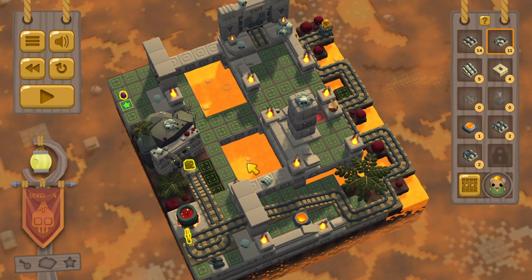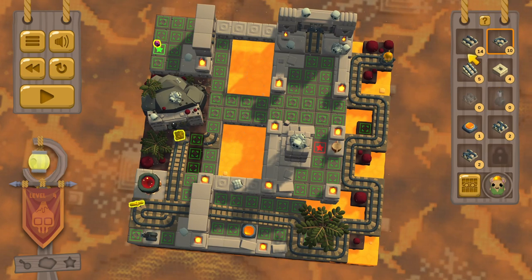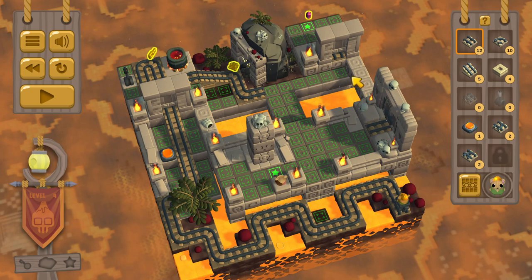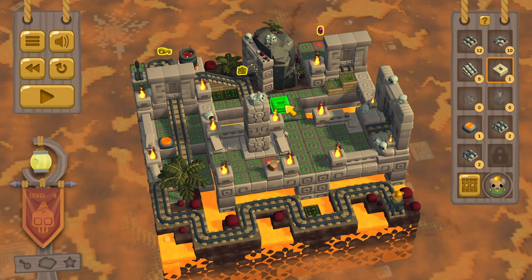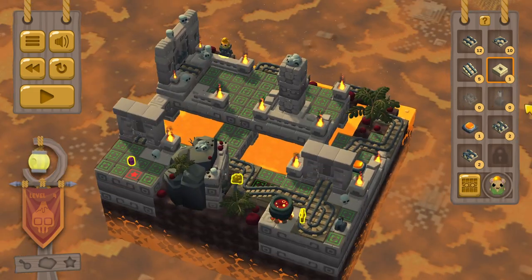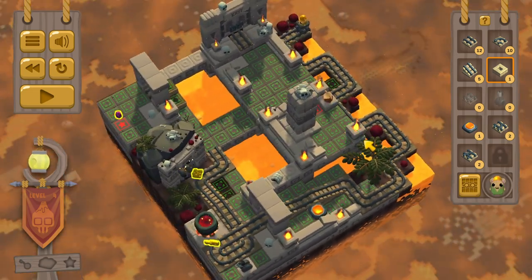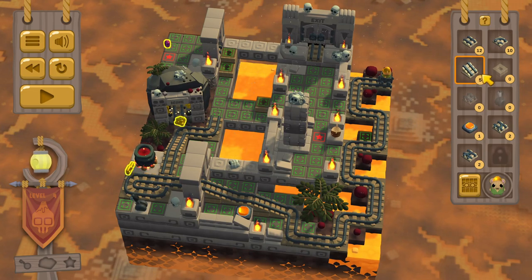We're going to need to turn there, and then turn here. Let's see how this is going to work. Oh, that's raised, is it? I think that's going to have to be like that then. It's not raised on the other side. No, this other piece is for here then. I guess we'll put it like there or something, and then these need to go like that, and like that.